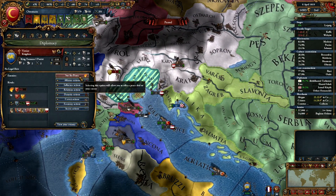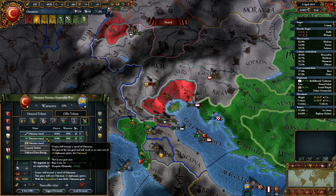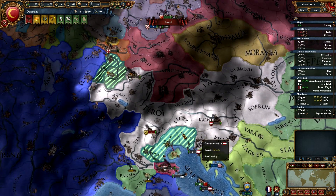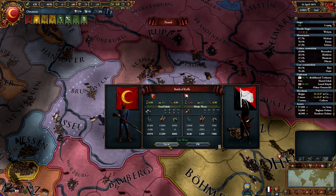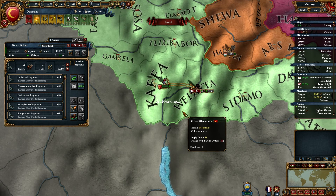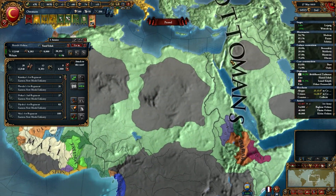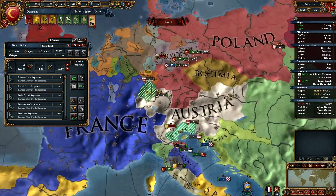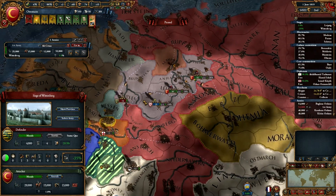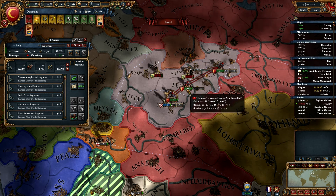Maybe I can actually take Venetia as my vassal — that would be kind of fun. I don't think so though. I actually do want provinces more than vassals, because I'm a bit of a map painter — that's just the way I work. The game ends in January 1821, so we have about two years to go. Oh, they actually have some troops here — let's beat them. They're kind of going up now, they're a bit aggressive.